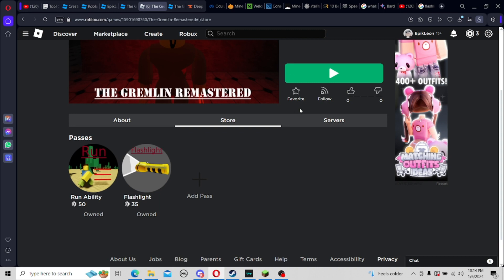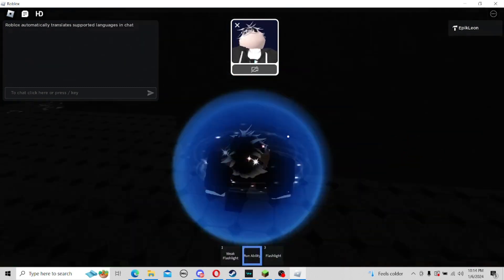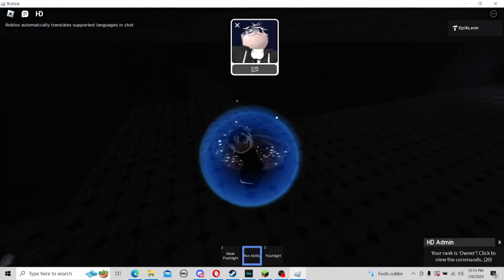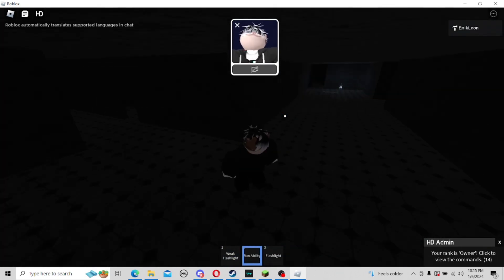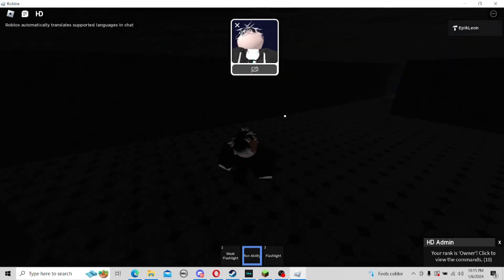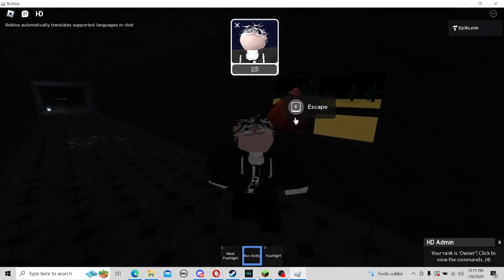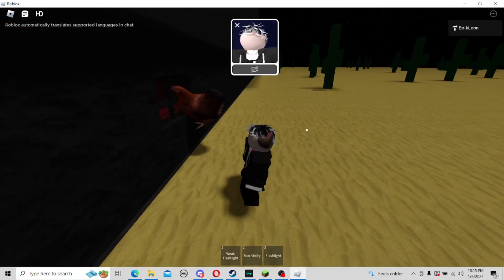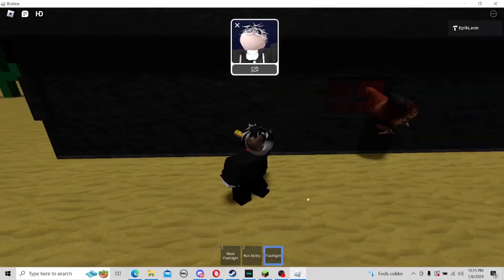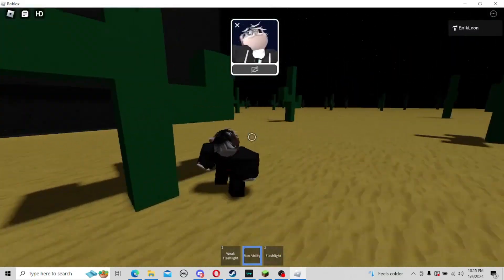You start off with a weak flashlight, and the gremlin does look like this. I gotta go this way for the exit — pretty sure it's here. Yeah, if you see a chicken, that's it. When I hit escape I almost died. This is the weak flashlight, what you start off with. This is the game pass one — a lot better in comparison. And we have the run ability.